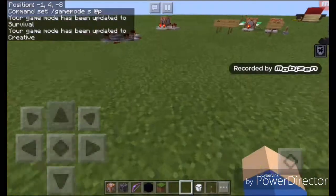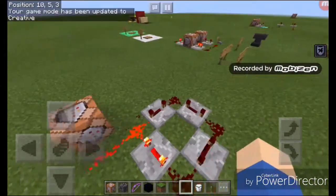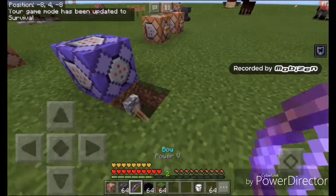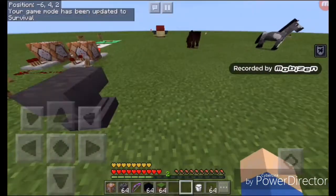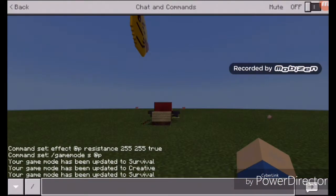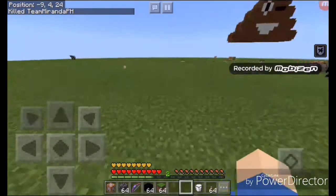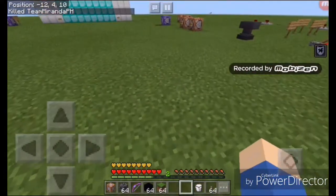I forgot to remove the command that kills the player or any mob that spawns, so let's remove that first. Then let's go to survival mode and put slash kill. Even with slash kill, you cannot be killed — you see? Slash kill cannot kill you with resistance 255.